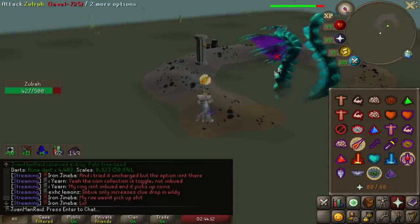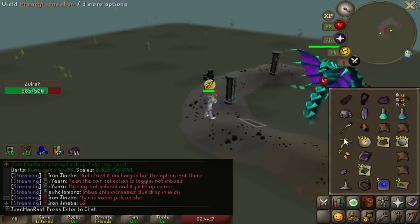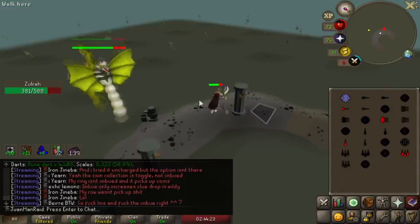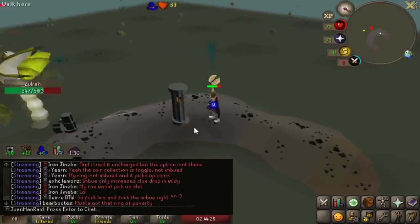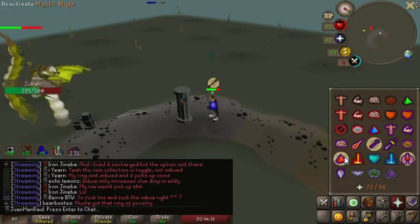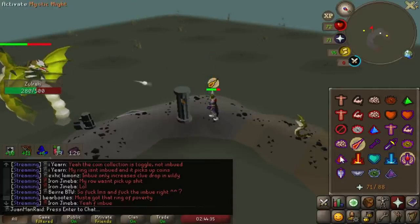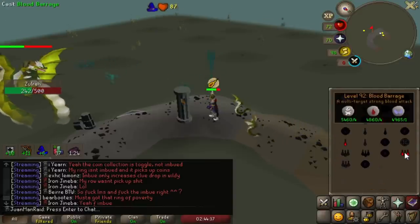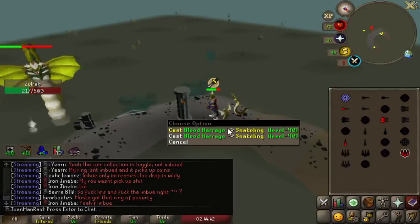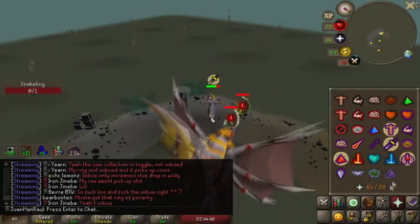I've done enough Zora now with the blood barrage extra shenanigans. I've got enough scales, and from what I can tell there's definitely some potential — for very long trips maybe, it's definitely something to consider. But on this account it's probably not too worth it because I have to use house tabs which adds time. On an account with Camelot teleport it would be nicer. Maybe on my main account at some point I would like to revisit this — we'll have better insight on this method in the future.